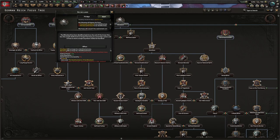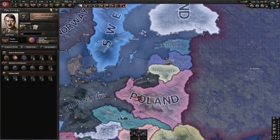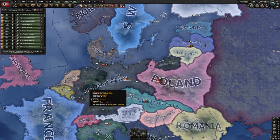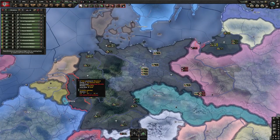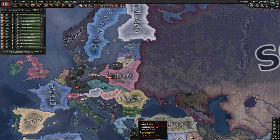We'll do the Rhineland focus. It explains that these two territories will no longer be demilitarized. You can see from the map that this outline means it's currently demilitarized, and the Baltic Strait down here — both will be militarized once you complete the focus.